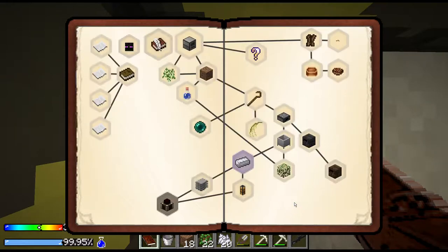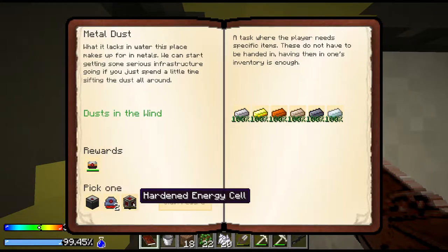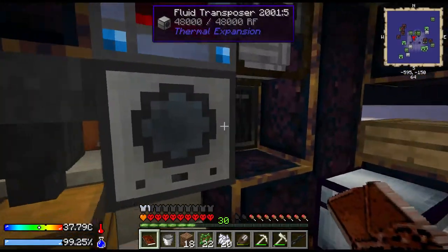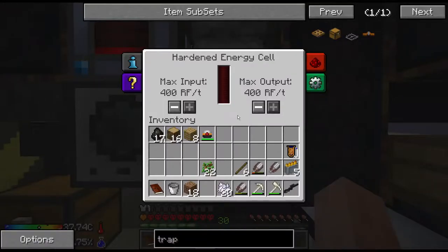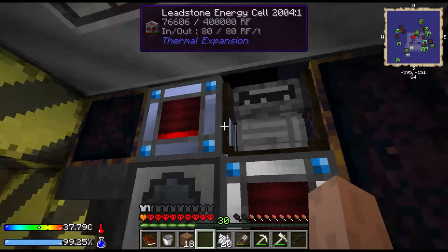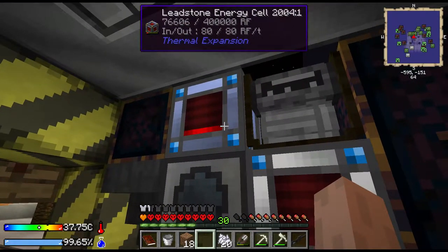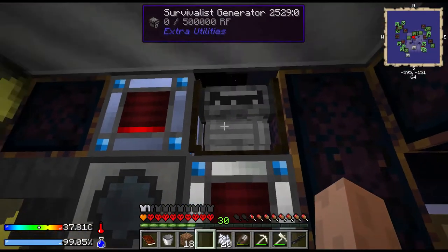We got a new one - here's all the ore we smelted up and we get that, and we get to choose something else. Hardened energy cell - yeah! We could make a leadstone jet pack and fly around a little, but we're in bad enough shape already, let's not do that. We'll make one later. We'll take that hardened energy cell and throw it right over there to get charged up. Got to change the output to the side, input from the top. This will hold two million RF; this one holds 400,000 RF. We can just let that run for days.